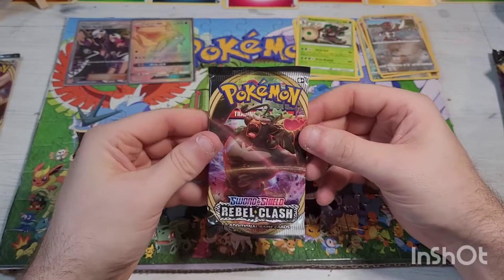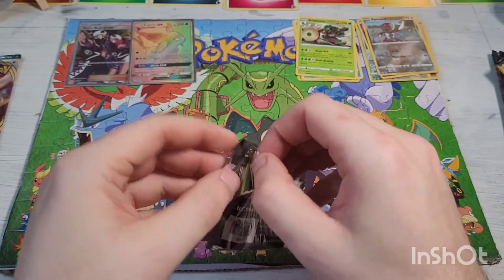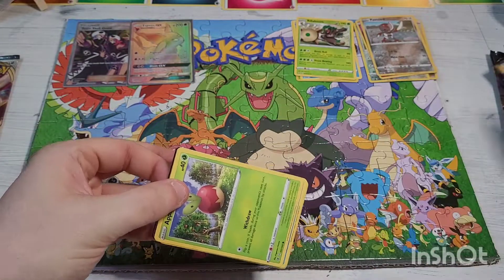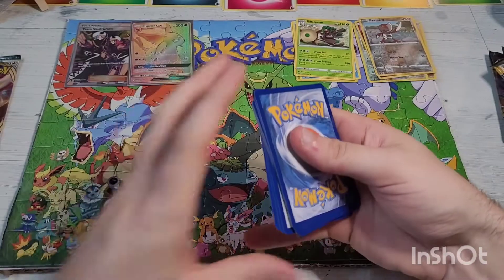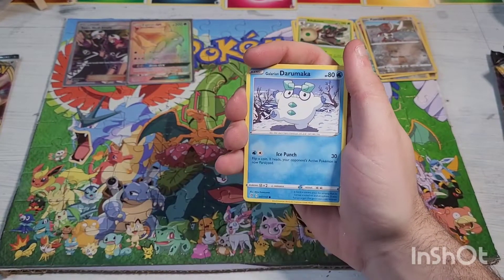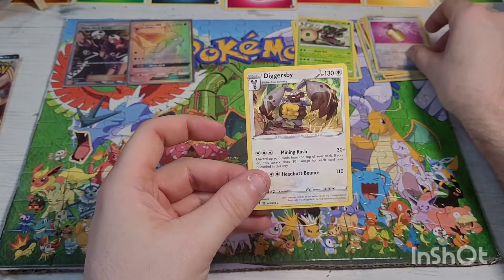Next up Rebel Clash. This one doesn't want to open as cleanly. Code card — one two three four kick that energy out the door. Going into a Hattrem, Carkol, Bewear, Applin, Galarian Darumaka, Bunnelby, Vulpix, Phantump, reverse holographic Furfrou, going into a non-holographic rare Dwebble.